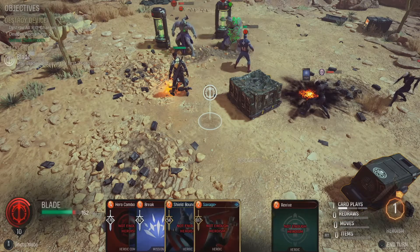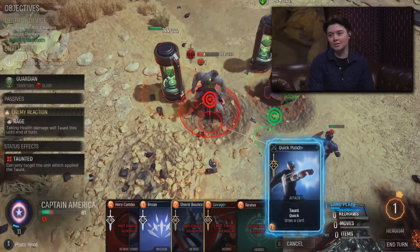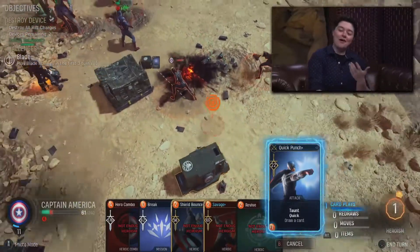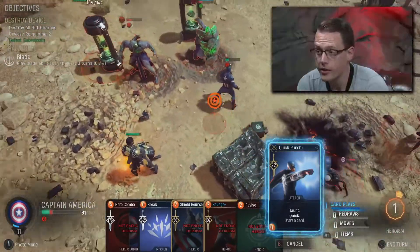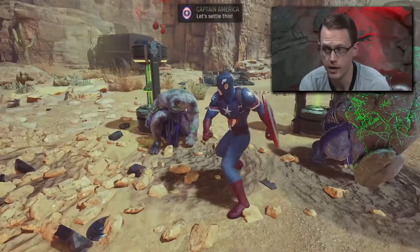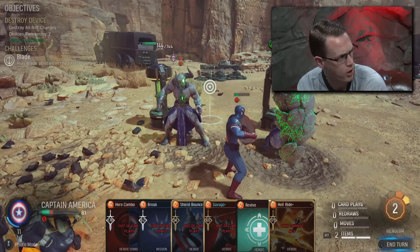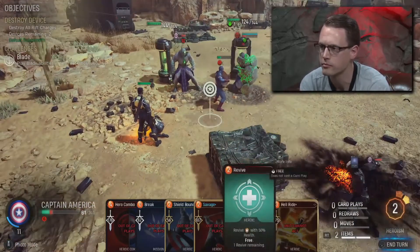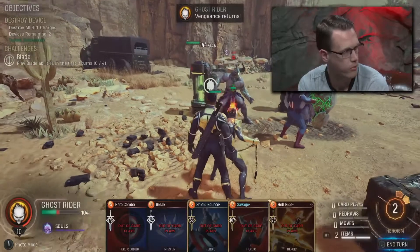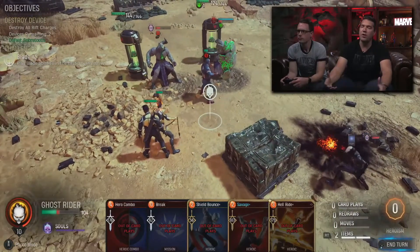Question: how are mission stars calculated? They're calculated based on how many turns it takes you to beat the mission, if any of your heroes are KO'd, and if you fight a villain you get extra ratings. Generally it's mostly based on how long it takes you to finish the encounter. Those star ratings translate to the gloss you receive, which is our cosmetic resource.